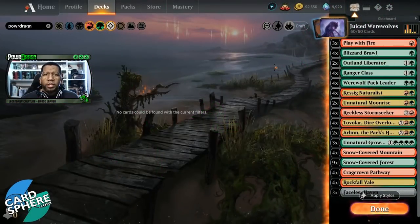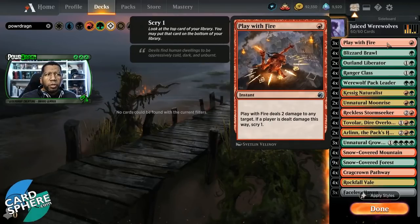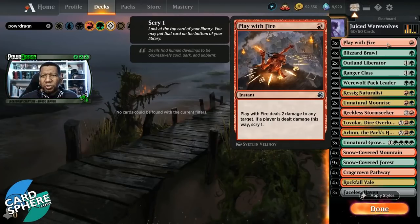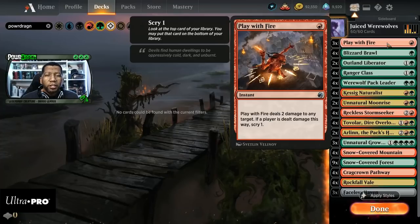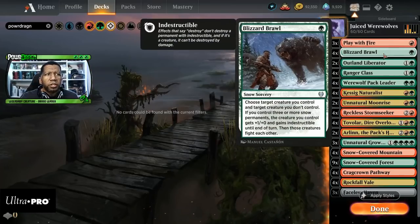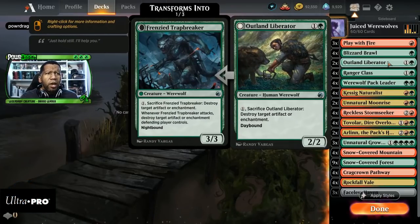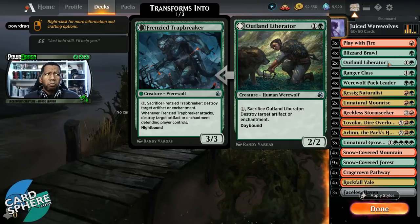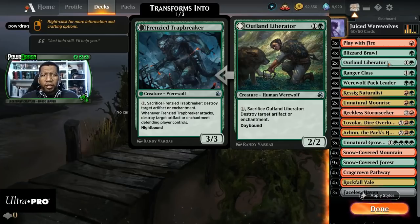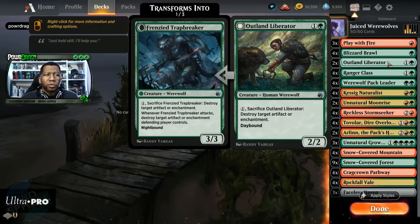We do have to make some choices to meet the needs of the meta. Starting at the top, we are playing three Play With Fire. I wanted to play a fourth, but we're already a little tight for space. I definitely wanted three because the white aggro matchups are a big deal — you need to get multiple removal cards in that matchup to be able to keep up, to at least get to the endgame where you have an advantage with bigger creatures. To that end, we're also playing Blizzard Brawl, which means we are going to have some snow-covered lands. We have two Outland Liberator, and this card has actually become more beneficial than it was at the beginning of the season because now everybody's on Chariot. You're seeing even more usage of the class cards — things that you can hit with this — which is actually a pretty big deal.